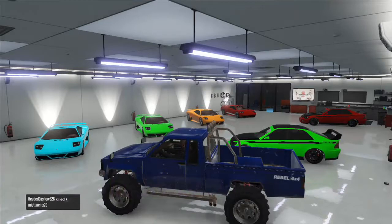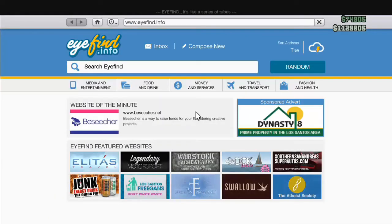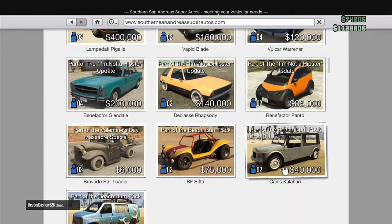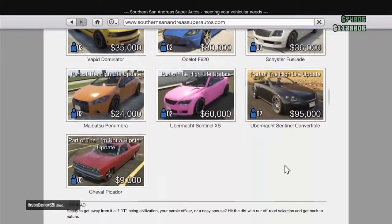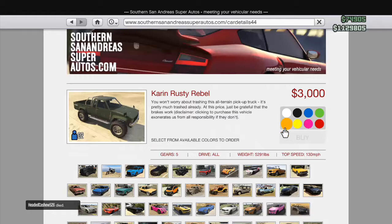Firstly, you're going to want to go on your phone, onto the internet and go to the San Andreas car site, as you can see me doing on screen now. You're going to then want to scroll all the way down to the Rusty Karen Rebel — it's one of the cheapest cars on the site, it's only $3,000 — order one. It doesn't matter what colour you get, just choose any.